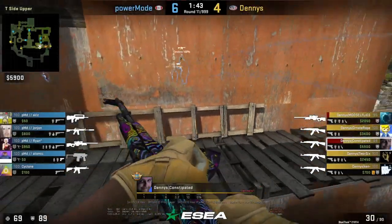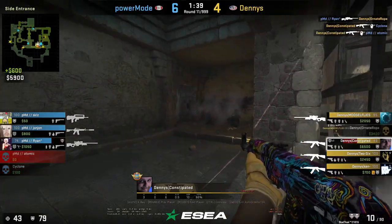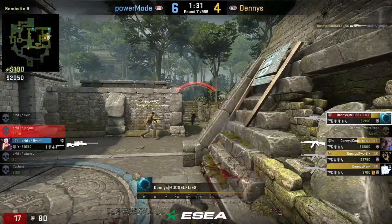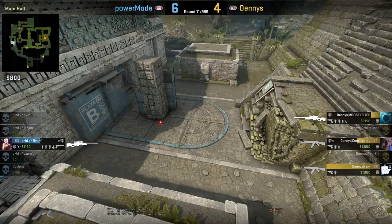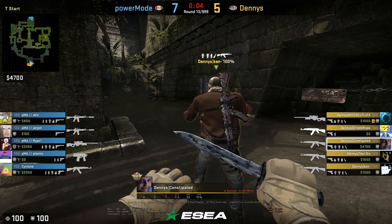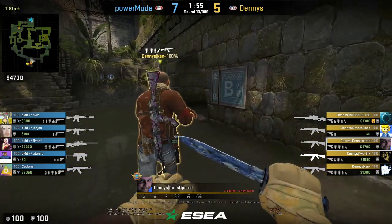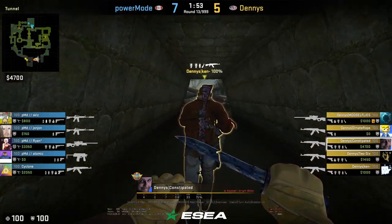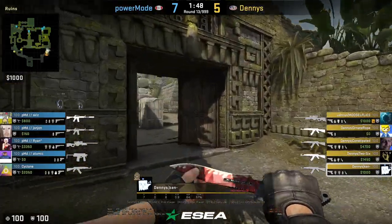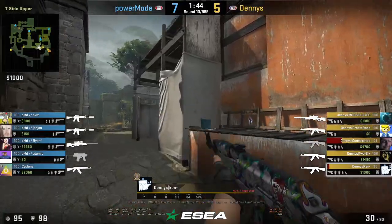For the final phase of the half we mainly focused on running defaults towards B and middle, having abused A heavily up to that point. Because of this, the CTs made mistakes and overpeaked towards B to get info, assuming we'd be ending towards A. This made it so that in half the rounds we got early kills at B and just took the site, and in the other half we'd get a kill mid-round and force rotations towards B — then we could just end with a simple A split and have a significant man advantage taking the bomb site.